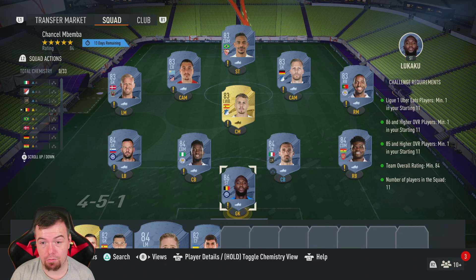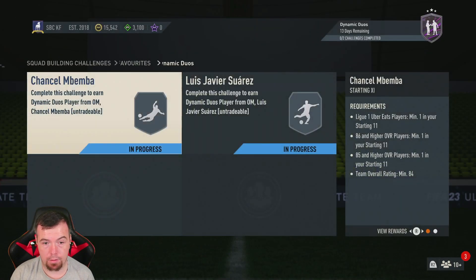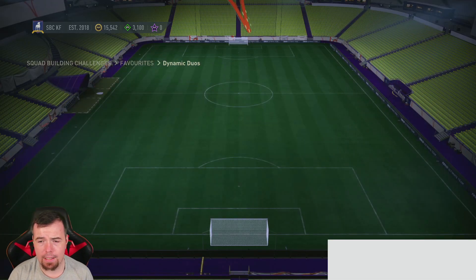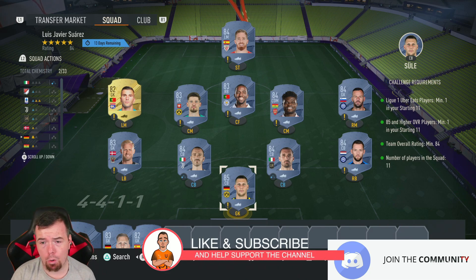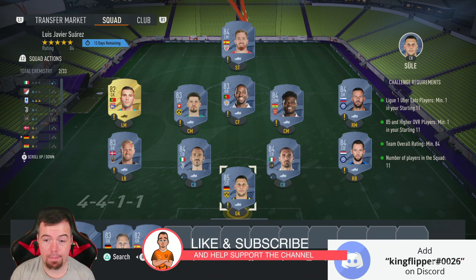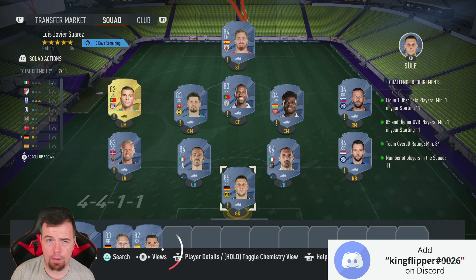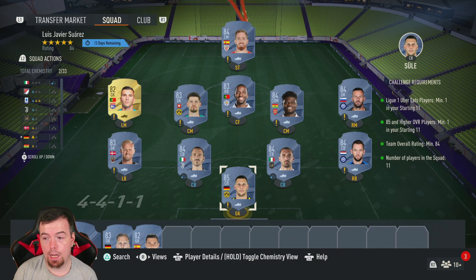You might be able to get it for about 25k with bids and snipes. If you've already got an 86-rated player, this becomes ridiculously cheap - it nearly halves the price of the SBC. So you get Mbemba for that reward. For the Suarez SBC, requirements are a little bit easier - you need one French League player, Lopez this time at 82-rated, because you only need an 80-rated player or higher.